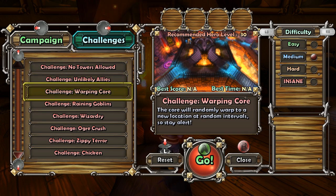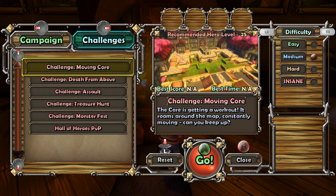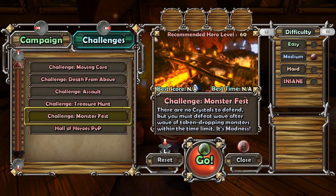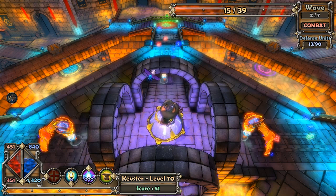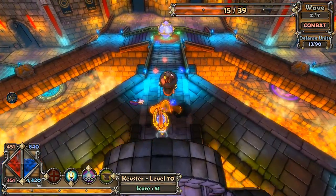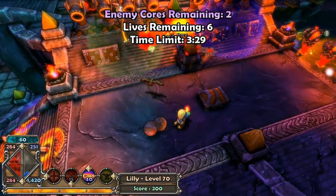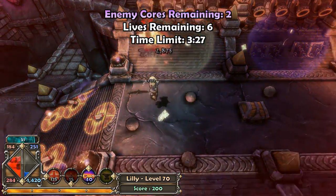In addition to the campaign, there's also a set of challenge missions. In these missions, we take the standard ideas behind tower defense and turn them on their head. There's a challenge where the core will warp around the map and you'll have to build, sell, and rebuild your defenses to keep it protected. There's a challenge where you'll have to protect a friendly ogre, and even a challenge where you're the ones attacking and the enemies are defending.